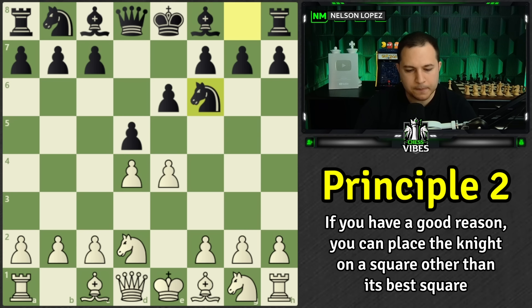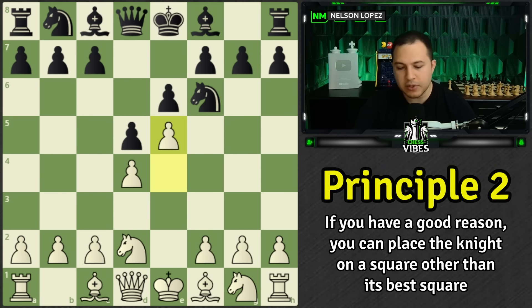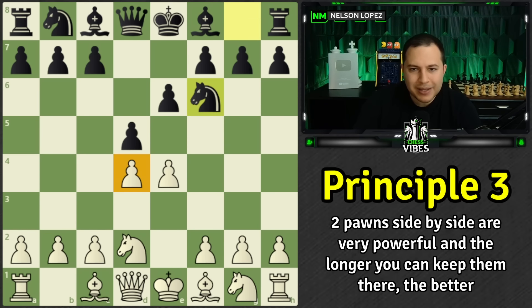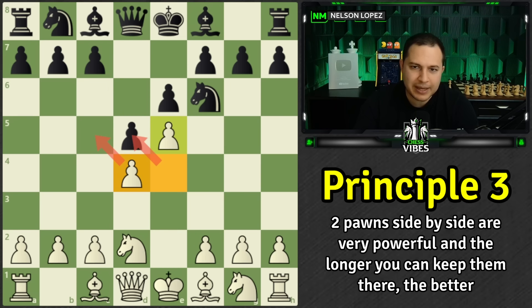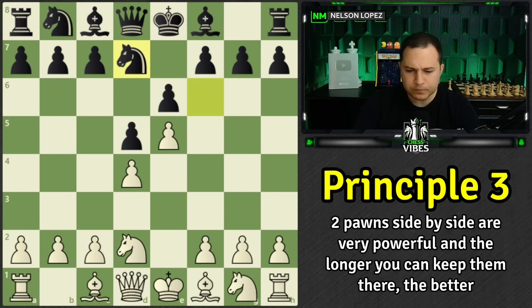So knight to d2 and we see knight to f6. He mentioned that Staunton explained two pawns side by side are very powerful, and the longer you can keep them that way the better. But why does white voluntarily push forward? There are pros and cons: you lose the strength of the pawns in a nice line, you create a hole on f5 where a black knight could land, but you gain space, cramp down on black's position, and force the knight off its good square.